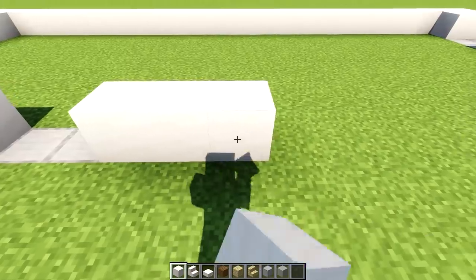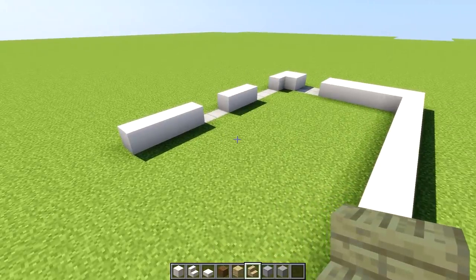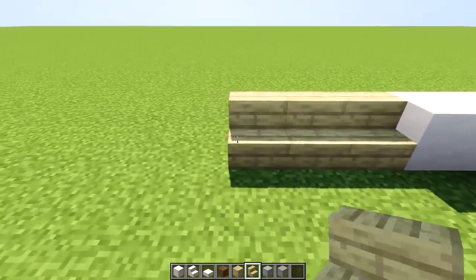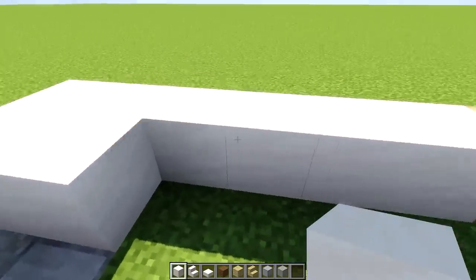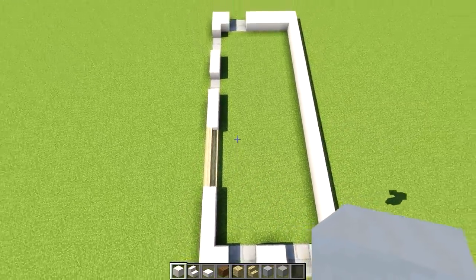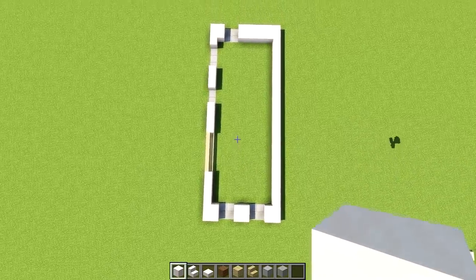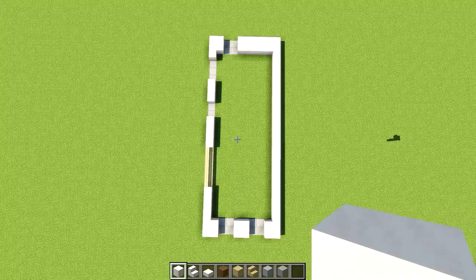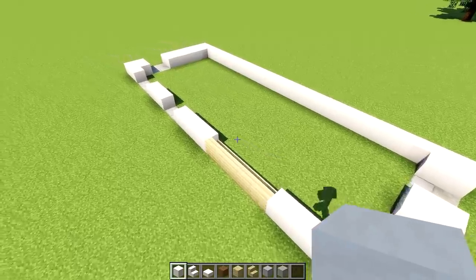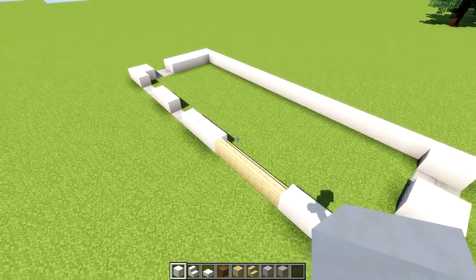We'll have a doorway which is two in width, then smooth quartz wall — one, two, three and four. Now turning on the inside, we're going to use birch stairs as flooring — one, two, three, four and five birch stairs — then close the shape off with one, two, three and four smooth quartz. From above you are having this shape. It is 26 blocks in length and 10 blocks in width. If you've done that correctly, congratulations!